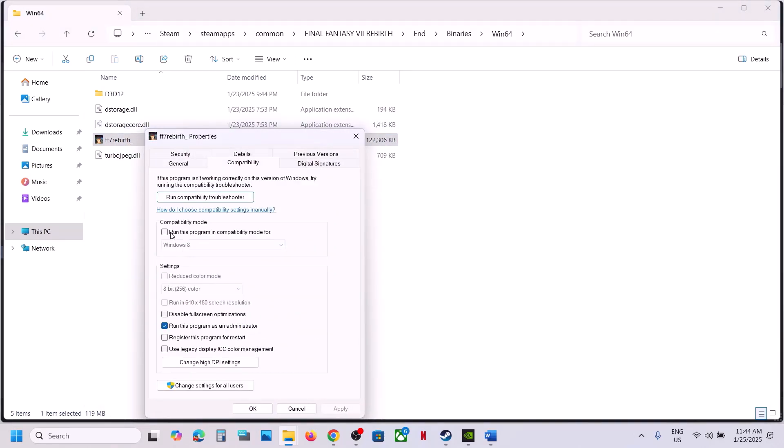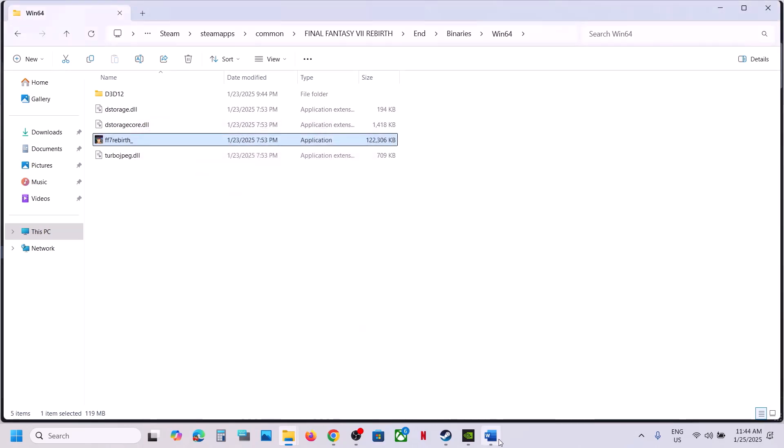If that does not work, on the same Compatibility tab check 'Windows 8,' click Apply and OK, and launch the game. If still not working, try 'Windows 7.' If that also does not work, try checking 'Disable fullscreen optimizations,' click Apply and OK. If none of these work, uncheck all the boxes, click Apply and OK, and follow the next step.